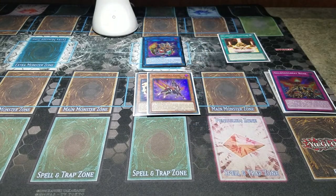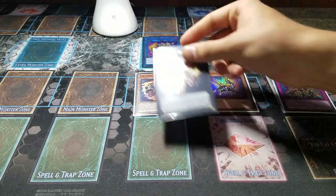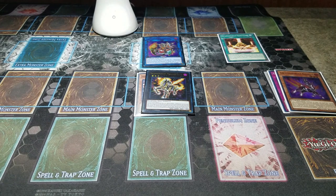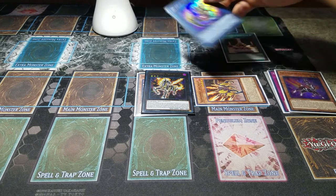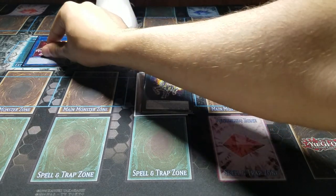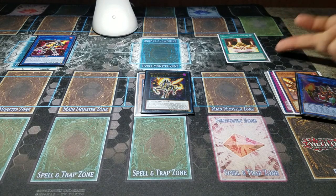We're going to send a Salamangreat card from the deck to grave — in this scenario I'm sending Roar to the graveyard. Now we're going to use Spinny's effect: since I control a Salamangreat monster, I can summon him out. I'll activate the field spell. Now we're going to overlay our level threes to make Mirage Staglio, then detach Gazelle specifically. Use the effect of Mirage Staglio to summon out Jack Jaguar. Now we're going to link Baylinx and Jaguar into a Sunlight Wolf.